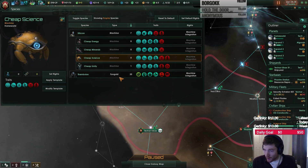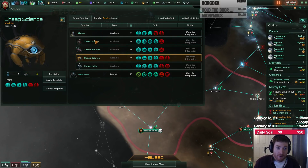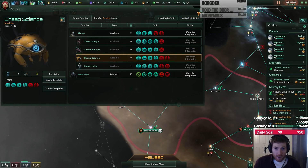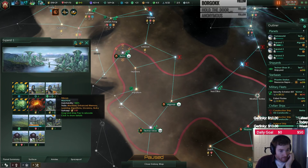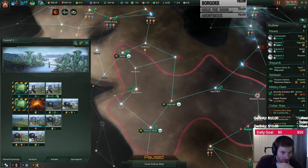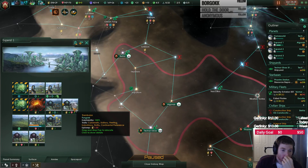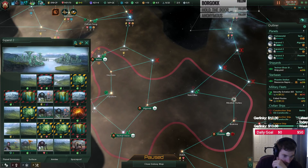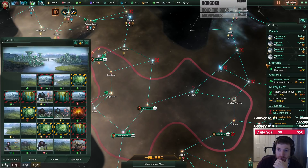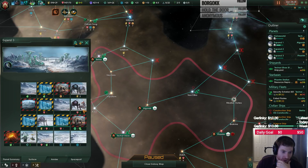I've not had issues with the log error bug since the update yesterday. So we have our species there. Do we want to build any of them? Are we building robots anywhere? Looks like we built some in here. We're not building in here, but we could be. We're actually upgrading that thing right now though. 1, 2, 3, 4 — we should be building a robot in here to get this to upgrade sooner.